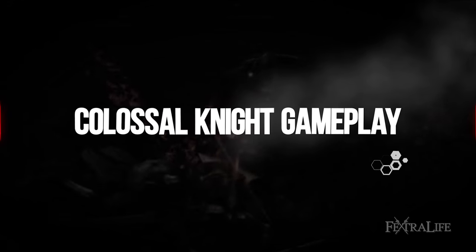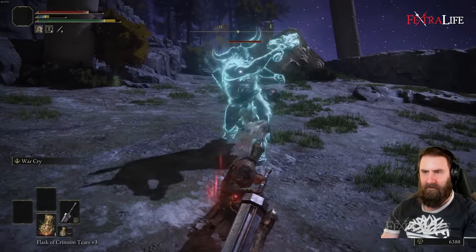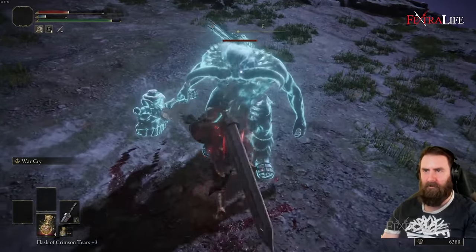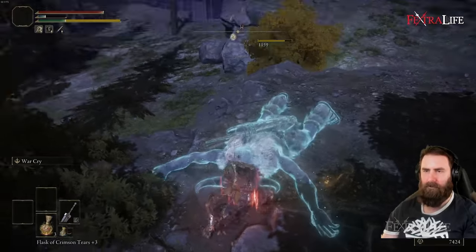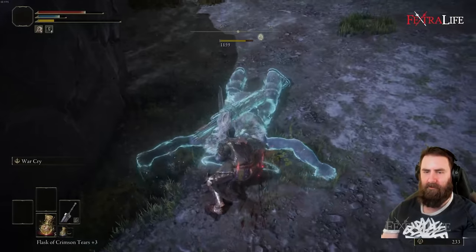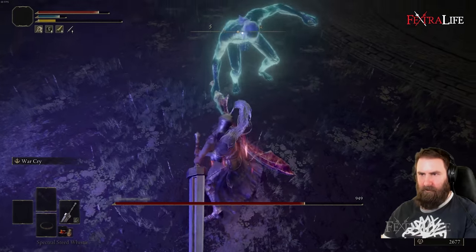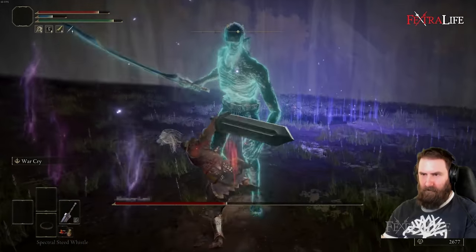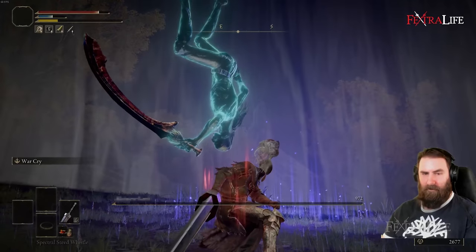So how this build works: whenever you're facing a tough enemy or a group of enemies, you hit L2 to buff yourself with Warcry, which increases your damage and changes your R2 to that charging attack. Then you prematurely R2 into enemies that are moving towards you — that's going to stagger them — and then you absolutely pancake them with R2, and if that doesn't kill them, you hit R2 again to finish them off. It plays very similar to the Barbarian build, but it's even more effective with the Roar Medallion and a stronger weapon.